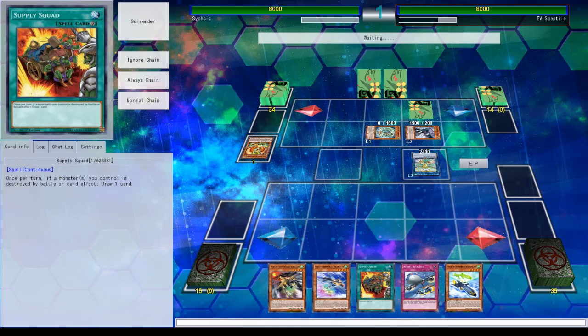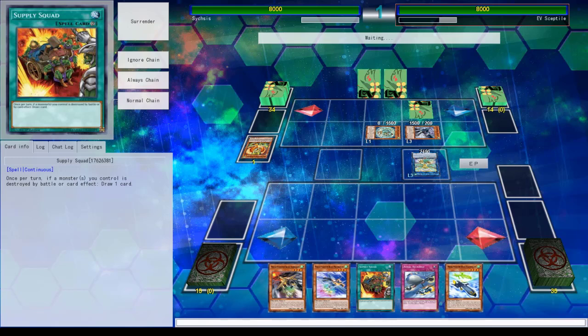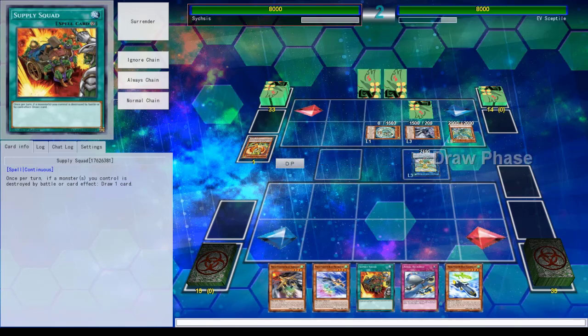What was that face? Supposed to summon Winged Beast. This is so good going first. Yeah, definitely this. Now I can't be targeted — I'm going to assume it can't be targeted. I'm gonna assume that face down is Icarus Attack.